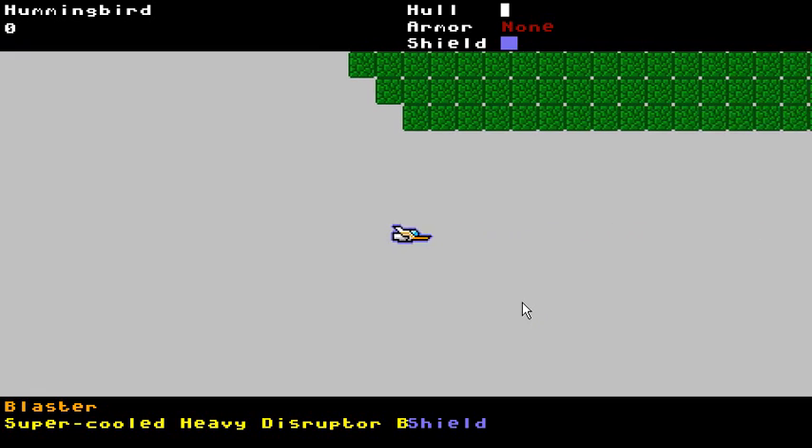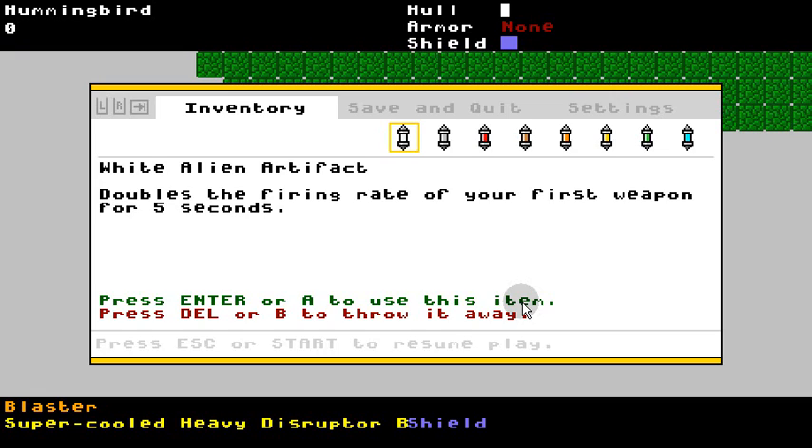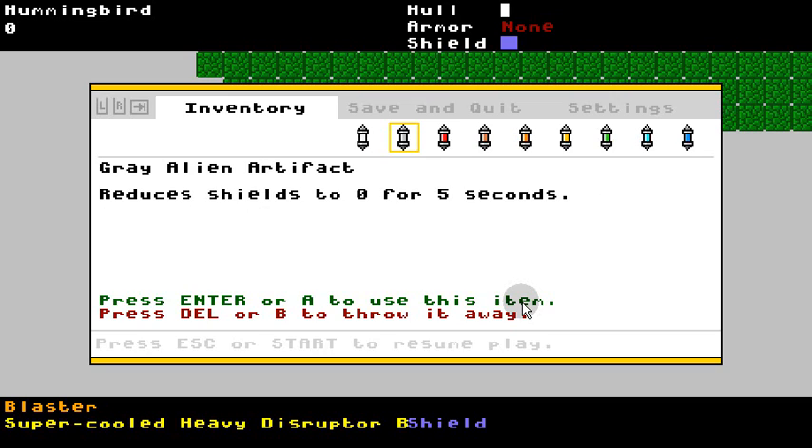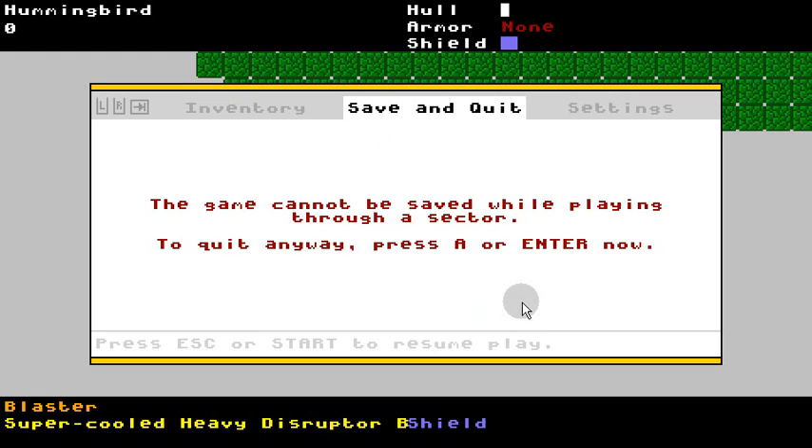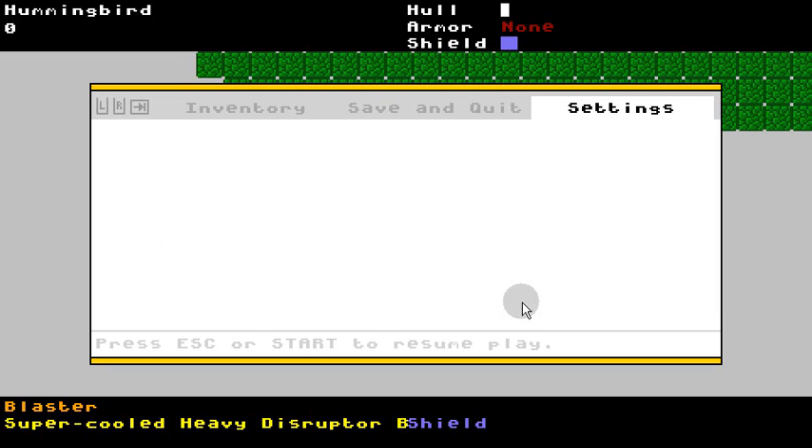Go ahead and play this first level. So now when you pause with the start button on your controller or escape, you get this wonderful pause/inventory menu where you can use items. The game right now is set up to cheat and give me one of each alien artifact — we'll talk about it later. Save and quit: I'm going back and forth on whether you should be able to save, so I don't know if that message will be accurate in the end. And then settings — I don't have any yet.